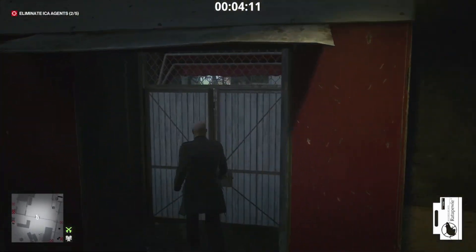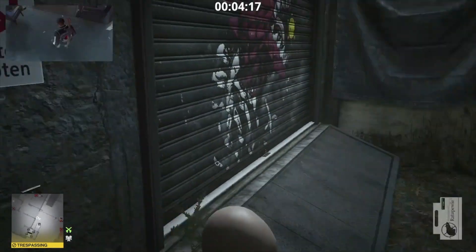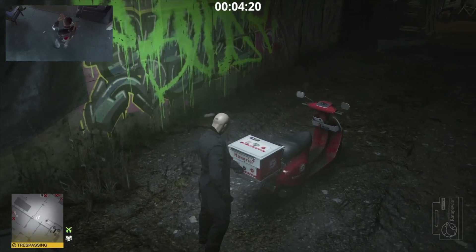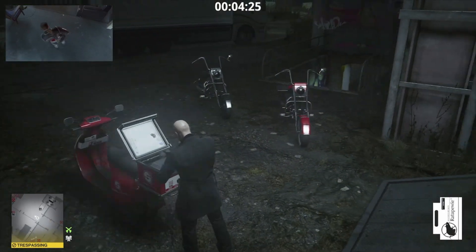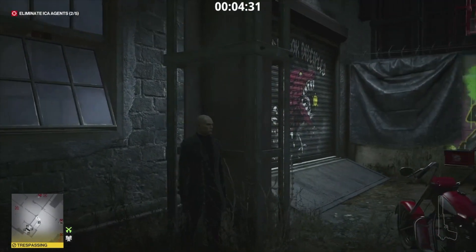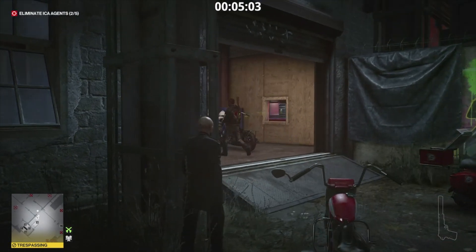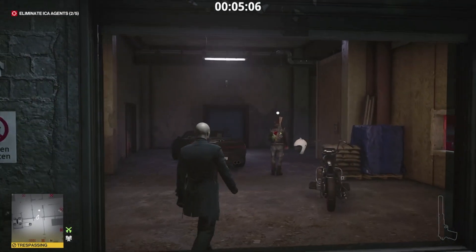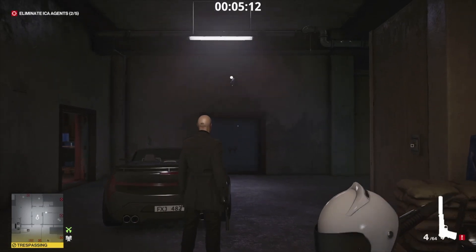Now we're going to use the rat poison on the food in this moped. If we ring the bell, that's going to make the guy who ordered the food come and grab it — we'll poison it. One of the bikers will eventually come out and grab the food, so now we can just follow him in. There is a camera in here, and if you shoot the camera while he's too close to it he actually drops the food, so we can't have that — we need someone to eat it.